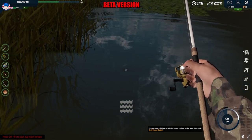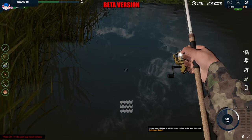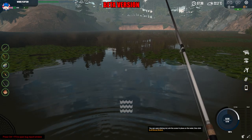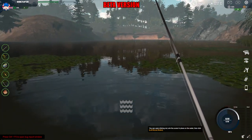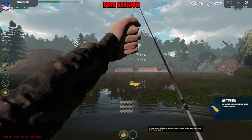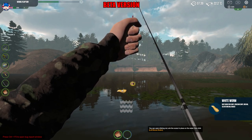Let's get our keep net and put it in the water. I've currently got bread on as bait but I can change that — let me grab hold of that and put this white worm on instead.